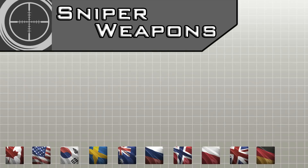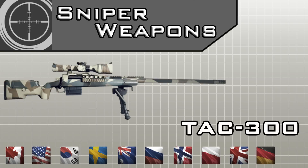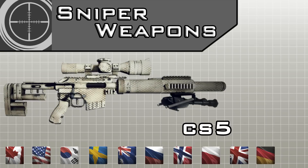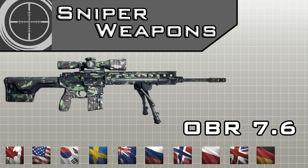The Sniper class also has a lot of popular and powerful weapons. The first one, the TAC-300, is unlocked by Swedish SOG, the Korean Navy SEALs, and the Russian Spetsnaz group. The CS-5 can be unlocked by 3 different worldwide operatives: Norwegian, British, and the US OGA forces. The next one is the OBR, which is actually a 7.62mm weapon, unlocked by Australian and the US Army SFOD Demolition Squad.